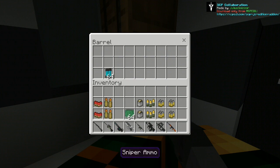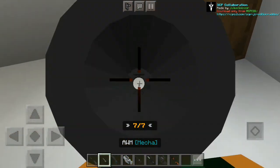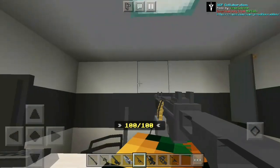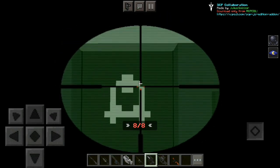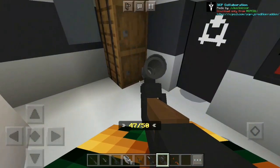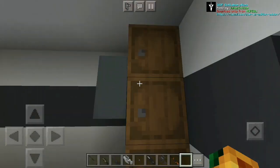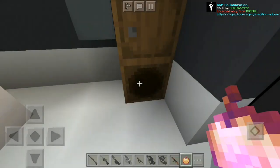I'm not going to be linking any Mediafire links in the description — I'm going to be linking the add-on link for MCPDL. All of these guns have their own reload animation and zoom aim animation. Just look at that, it looks so cool. I think I like this a little bit better than the other 3D gun add-on because there's quite a lot here.